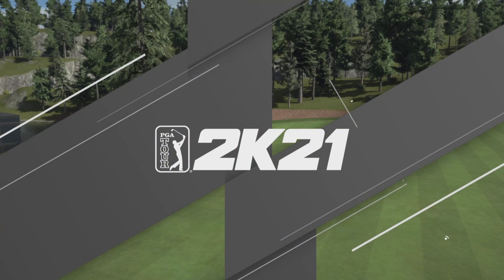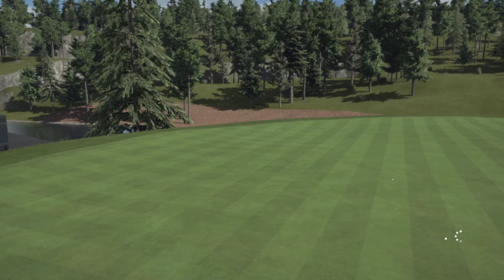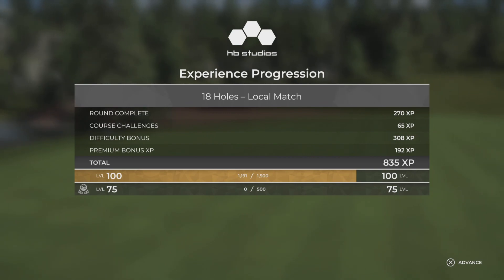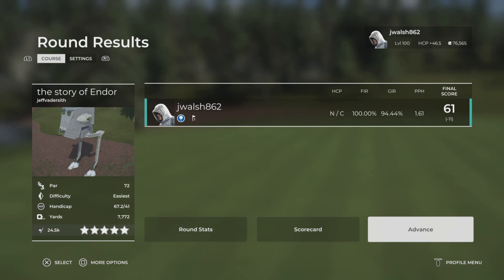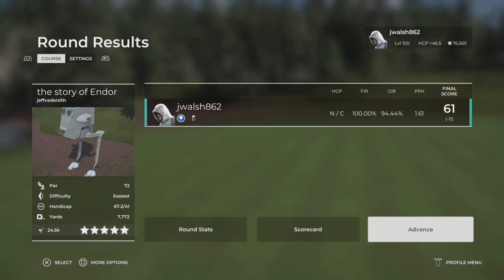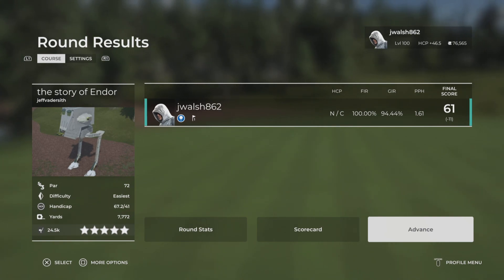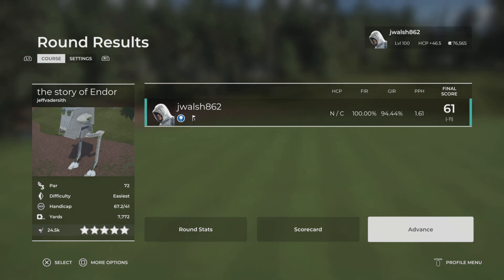Really good course — I enjoyed that. I wasn't sure at the start if I'd played it before, but I'm fairly sure I have played it before in a society event. I actually hit 100% of the fairways — though they were quite wide. 94% greens in regulation, so an 11 under par round. Really enjoyed it — nice course, the Story of Endor. If you haven't tried it, have a go — I'd recommend it. Really, really nice.